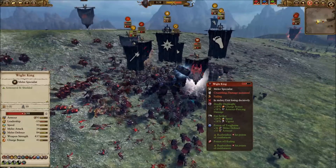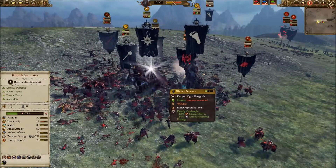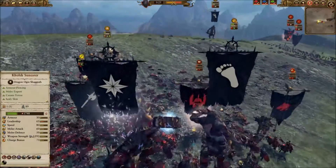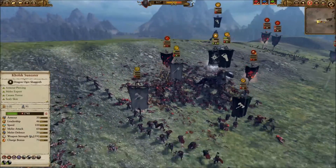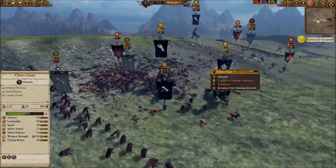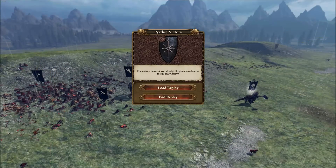The Wight King has used everything he can — two potions, Deadly Onslaught, Foe Seeker — but he's maxed out on regeneration, and he's got a Giant and Kolek Sun-Eater working on him. His health is just going down with every swing, and boom — he's done. Once he goes down, all of his units start to crumble at an accelerated rate and we snatch victory from the jaws of defeat against the nasty Vampires, mostly on the large shoulders of those three gentlemen.